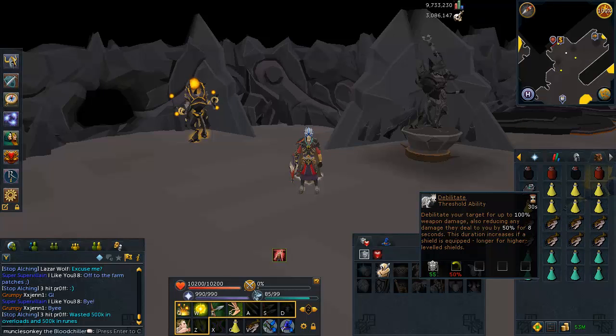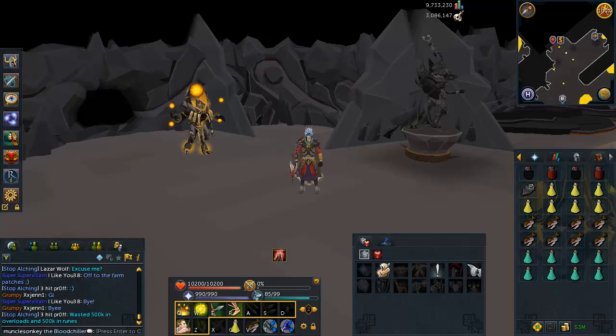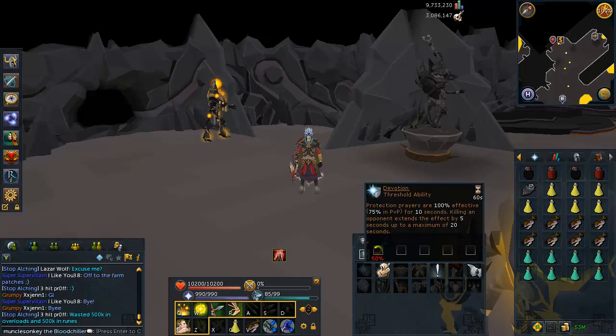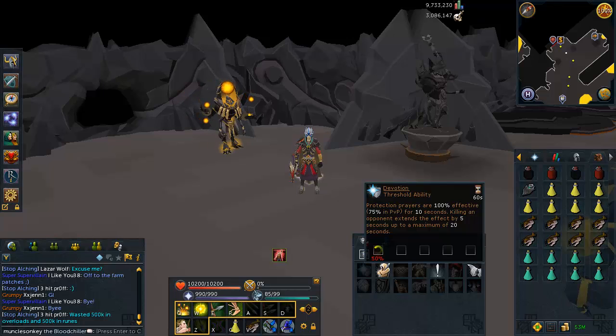You'll also be praying mage, which reduces their damage by 50%, so combined with Debilitate you're only taking about 25% damage from them — which is pretty nice. The Devotion ability is also very good here. It makes your protection prayer 100% effective for 10 seconds, which is really handy especially later on during the double mage wave — you can just pray mage, use Devotion, and kill the mages very quickly. If you don't have Devotion unlocked, you can get it by killing Bandos or Armadyl.